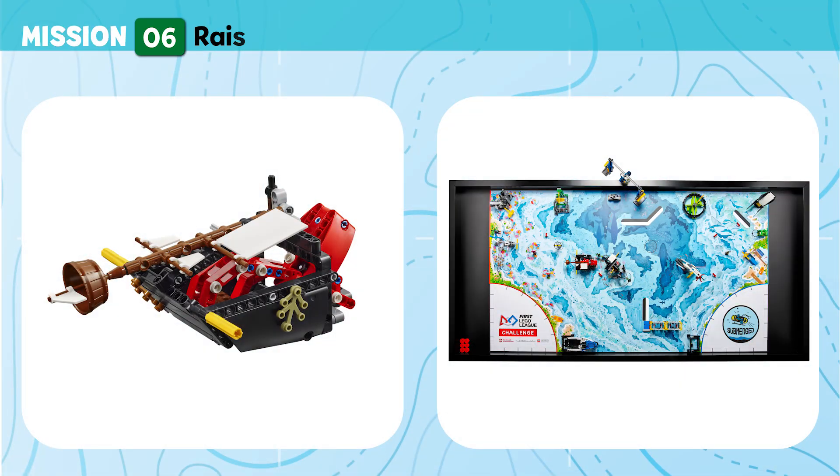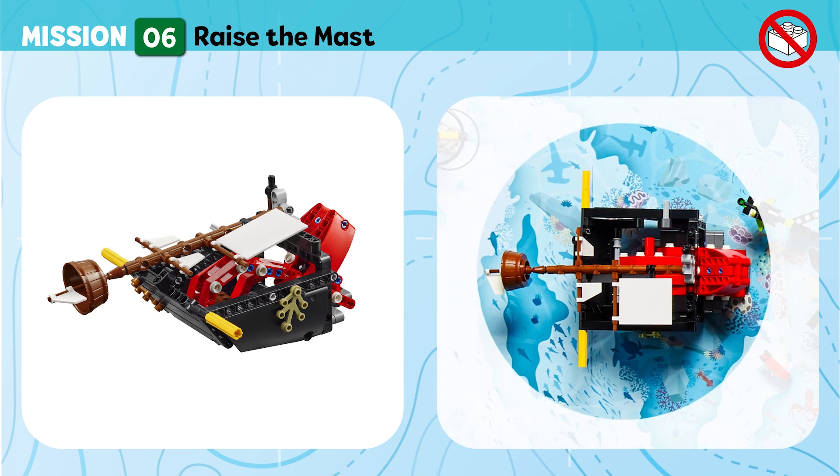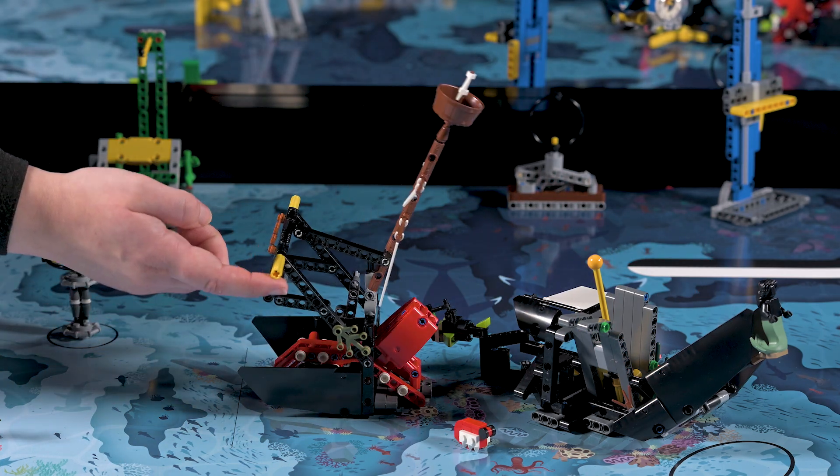Mission 6: Raise the Mast. Raise the mast to restore the sunken shipwreck and explore what's inside. Points are scored if the shipwreck's mast is completely raised.